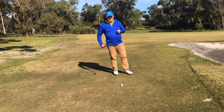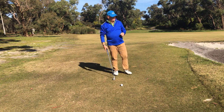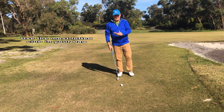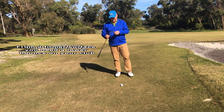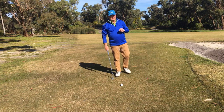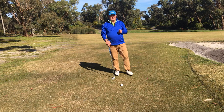The first thing we need is the most loft we've got. I've got a 60-degree sand wedge and that's exactly what I'm going to use to play this shot. It's a firm surface — there's not a lot of grass under the ball — so I've got to utilise the bounce of the golf club, but I don't want to use too much bounce. This particular sand wedge has six degrees of bounce, which is quite low, but here in Melbourne where I play golf, that's the perfect one.